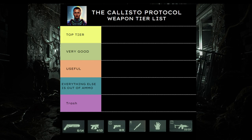What is up everyone? In this quick guide, I'm going to talk about some of the weapons in the game and what I would consider top tier, very good, useful, trash, and of course, when you have no ammo, this might be useful. I've done a lot of research by talking to a lot of people that beat the game and using all these weapons, and I'm able to determine what you should focus on upgrading and what is the top tier gun in the game.